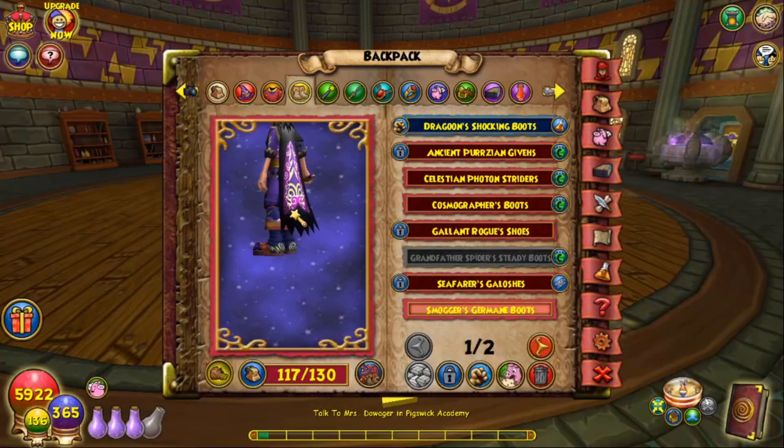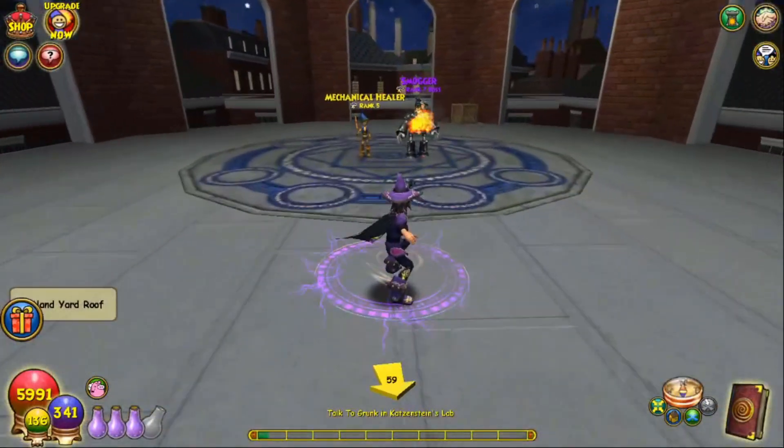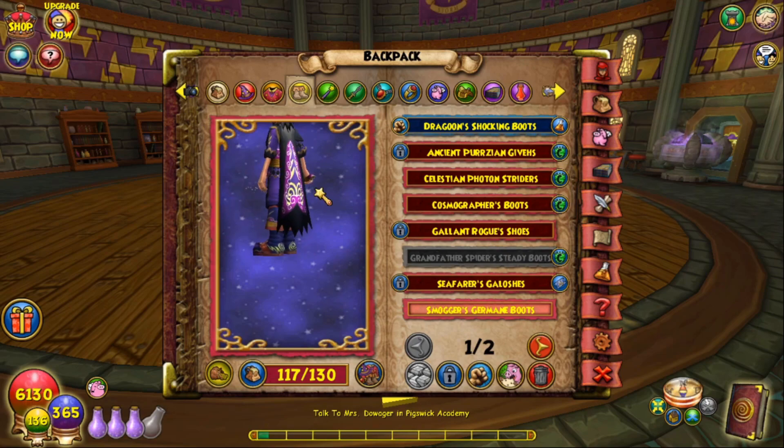The other pair of boots I'll show you are Smugga's Germain Boots. I don't personally like them, but they are an option. They actually go alright with the Smuggler's Charge Robe, and the fact that they're dropped from Smugga — who you'd already be farming for the other robe — is a massive bonus. They're also auctionable, so you can grab them from the bazaar. It's not a bad option if you can't be bothered with the Elegant Boots, but personally I'd get the Elegant Boots.